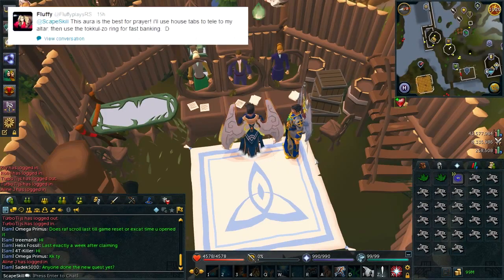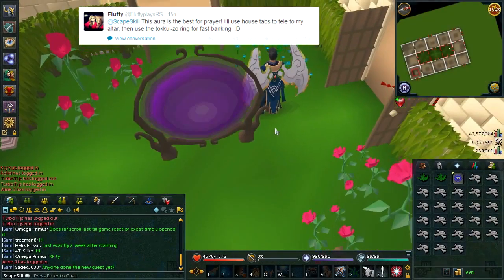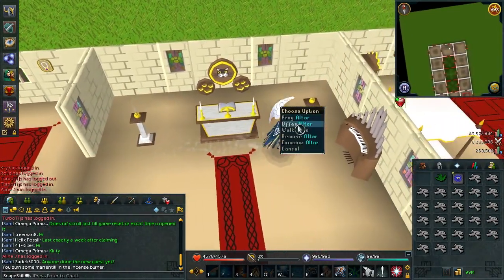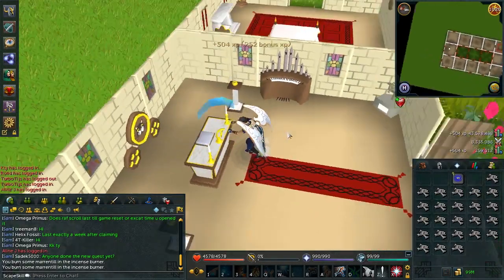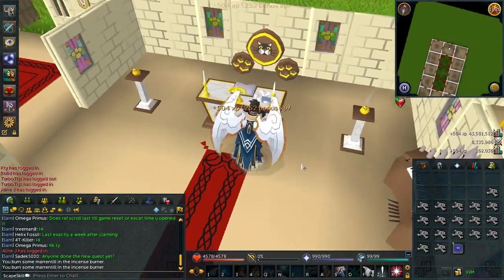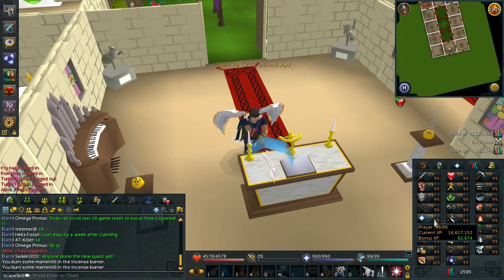This next method is awesome as it features the gilded altar. Originally on bonus XP weekends, you wouldn't be able to get the double XP from this, but with this aura it does actually allow you. So you're going to be able to get a lot of XP from using the gilded altar. If you want to save some cash when training prayer, now's the time to really train it with the aura activated. I was using dragon bones for the video and I was getting over 500 XP per bone — it's just incredible. Make sure to bring a pack yak or war tortoise to allow you to bring more bones.